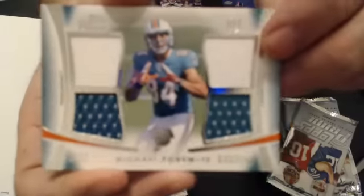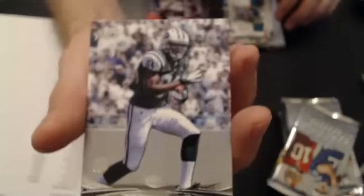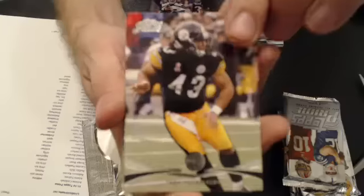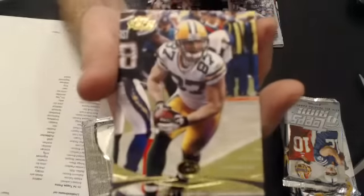We have an Agnew Quad, numbered 146. Stephen Hill, rookie. We have a Gold of Nelson, rookie of TJ Graham.